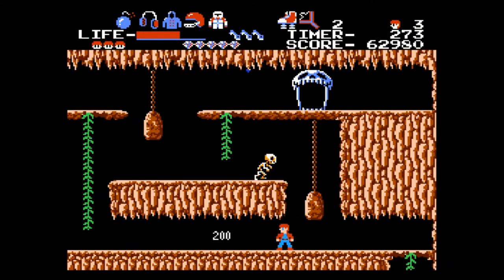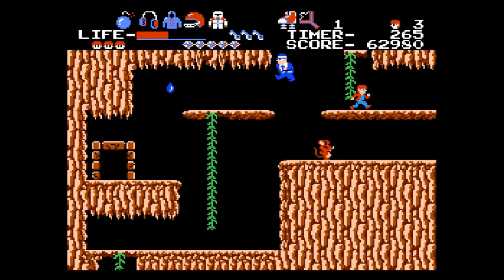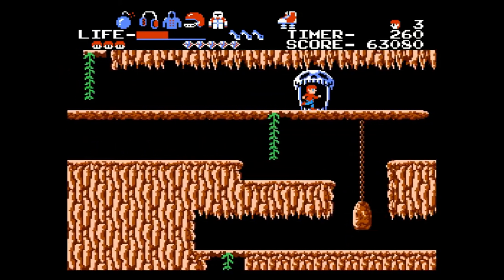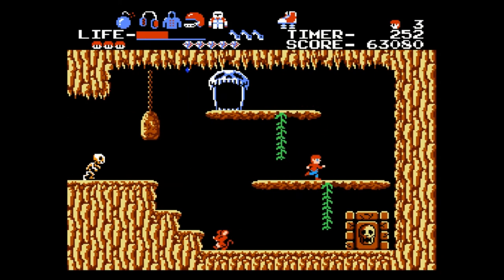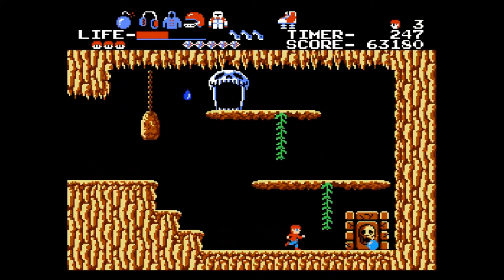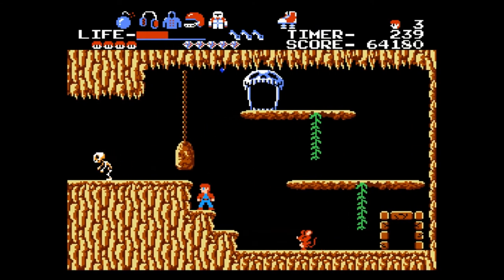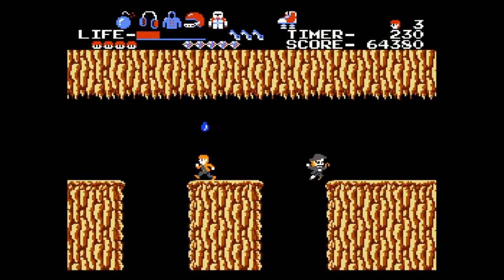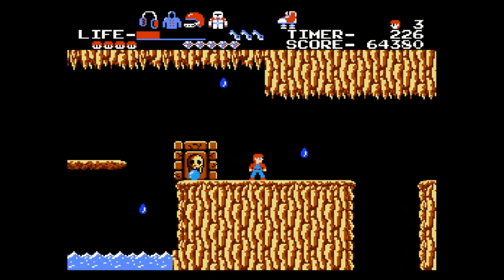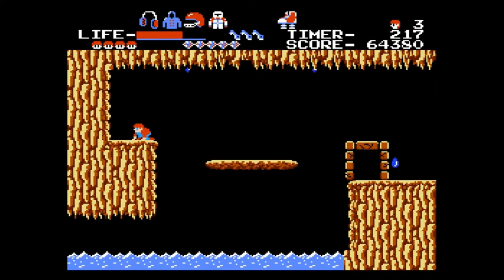Let's go down here and scroll this over. Let's grab everything in this room — we're out of bombs. There is armor coming up, right here. Hit down and attack. Now right by the shoes in the upper right, we have armor.